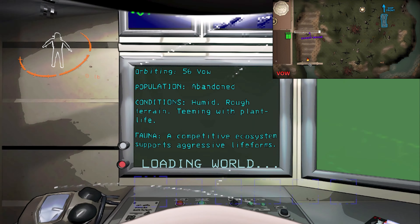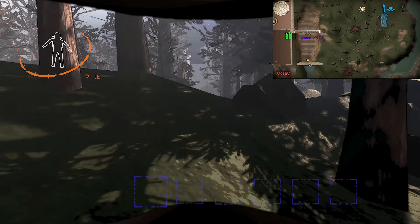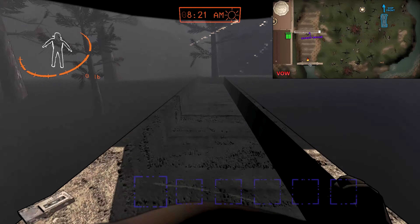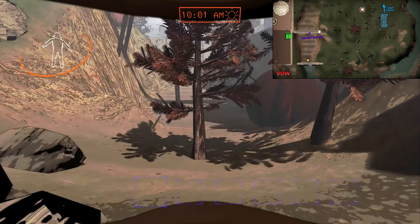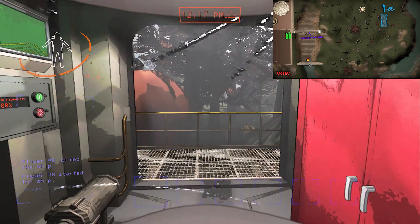Now let's explore Vow. The main entrance is just a right turn from the ship's exit. You have two choices: cross a rickety bridge or take a safer path around. Below the bridge is the fire exit. The delivery system lands right here.